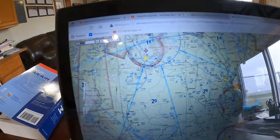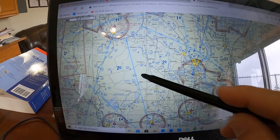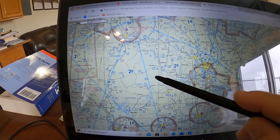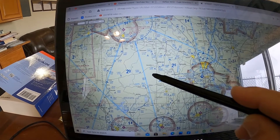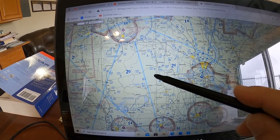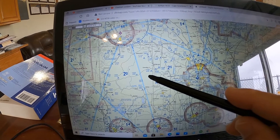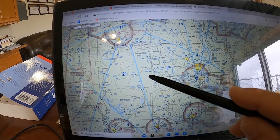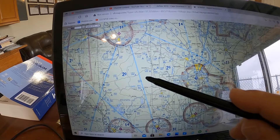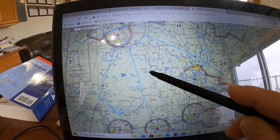We have a sectional pulled up centered on Cape Dorado. If I put my pen right here at an altitude of 300 feet, question one: what airspace are you in? The answer is Class G airspace. Question two: at 300 feet above the ground in Class G airspace, what are the weather minimums for a helicopter? The answer is one-half mile visibility and clear of clouds.